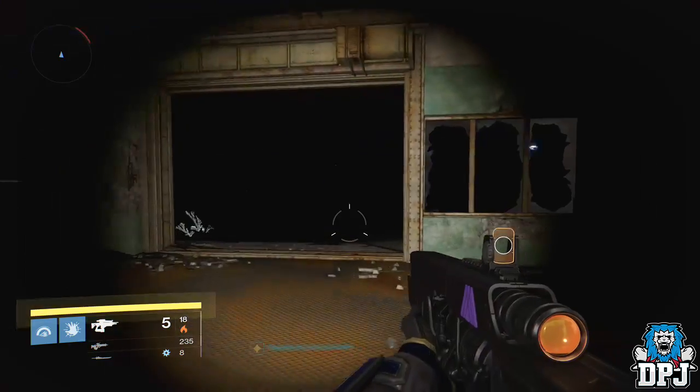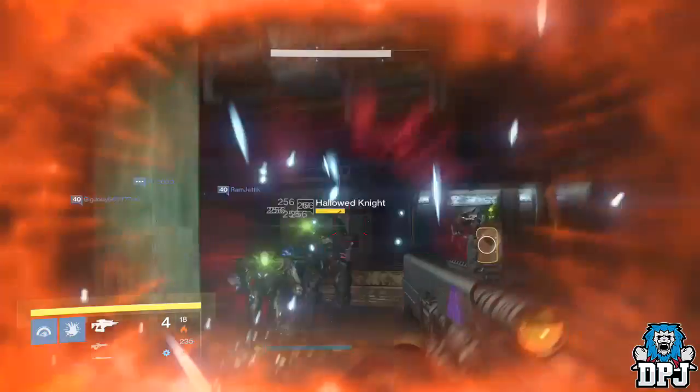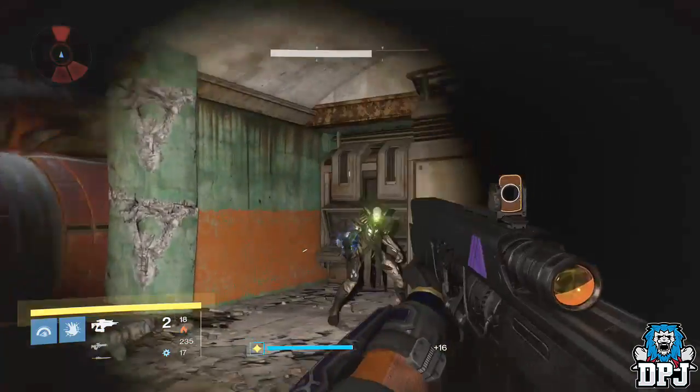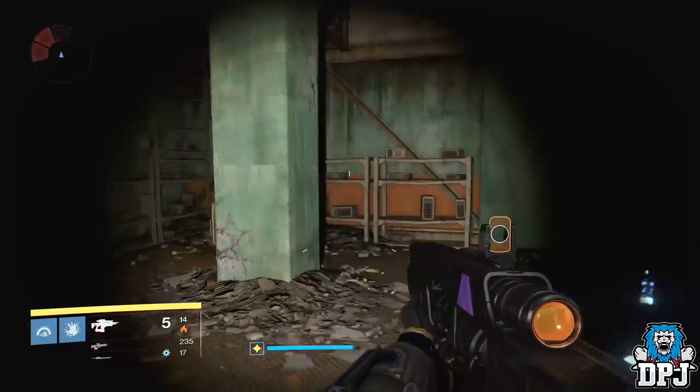The first step is to kill 75 enemies while having a special telemetry active. I'd probably say the best place to do this is on the Moon mission 'The Dark Beyond,' at that legendary spot where you walk in and there are Hive. Once you've completed this step, head back to the Gunsmith for the next step of the quest.